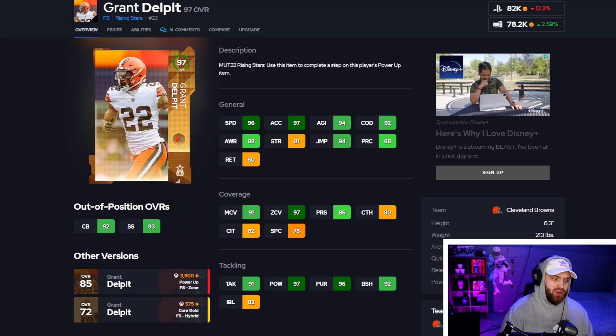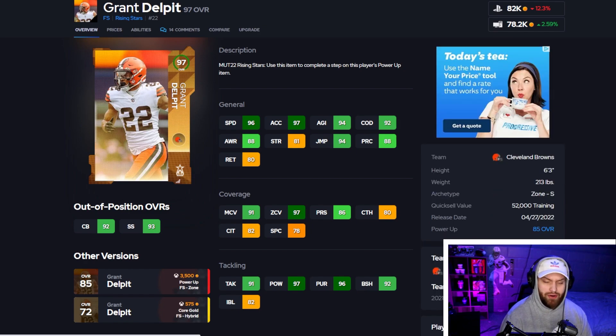Number 6 we have Grant Delpit. He's also not on the auction house right now — maybe because I'm recording early in the morning. Powered up he'll have 99 speed, really good acceleration at 97, and 92 change direction. His man and zone are very good, and I really look for zone most of the time, especially on next gen. When you look at his box stats: 91 tackling, 97 hit power, and 92 block shed. He's amazing in the box, has really good zone, and he is 6'3" as well. An absolute amazing card.